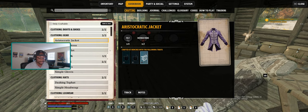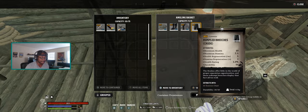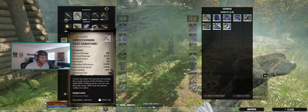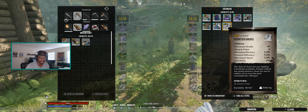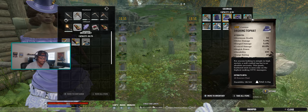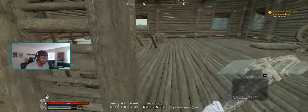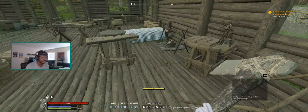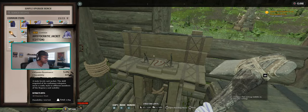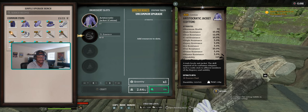Once you do that, under crafting you get the blueprints, and you can make the armor for your companion, beefing up their default clothes. Your companion starts with 16 across all stats, but with the crafted pieces — the libertine's dress is 58, the breeches are 41 — it's a significant improvement. I still need to make the gloves for mine, but you can already see how much better it is.